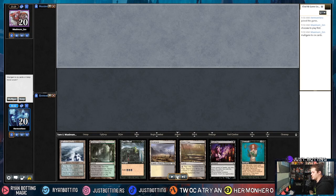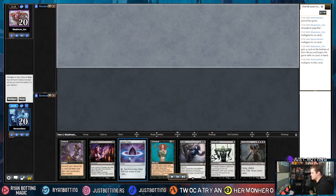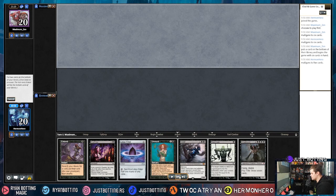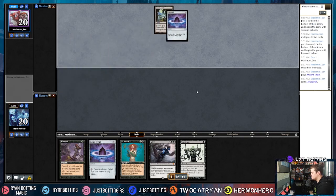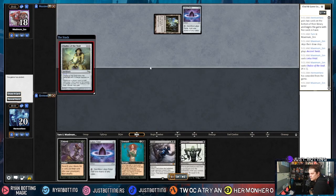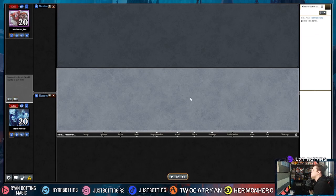This hand just does nothing, so we Mulligan. This hand also does nothing, so we Mulligan again. This hand actually does something: Unmask ourselves, put Griselbrand in the graveyard, Lotus Petal, Reanimate. We put two cards on the bottom, but I misclicked Griselbrand to the bottom, which means this hand does nothing now. I need a land for it to function. They play Chalice of the Void on one and I concede because this hand can't beat Chalice of the Void. I also didn't sideboard an artifact answer. The misclick didn't really matter because my hand couldn't beat Chalice anyway, but it still feels really bad to misclick like that.